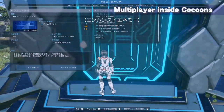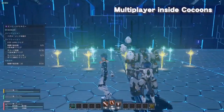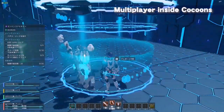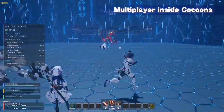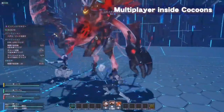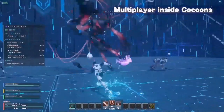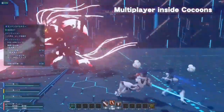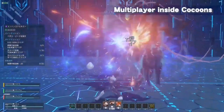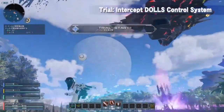This cocoon quest can also be played with a party. So there are missions where you can go in together with your friends. A boss-like character also appears, and if you do this with multiple people, it's easier to defeat. Up to four people can join in.